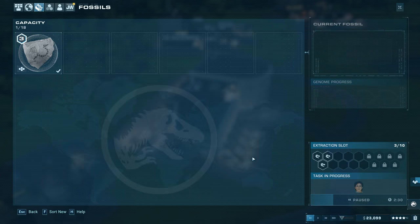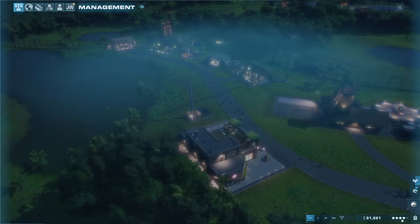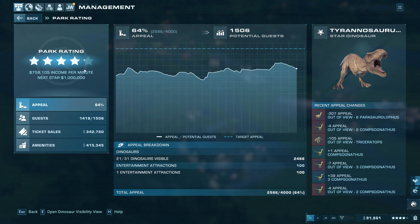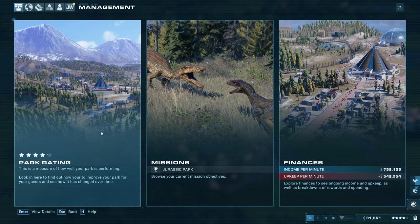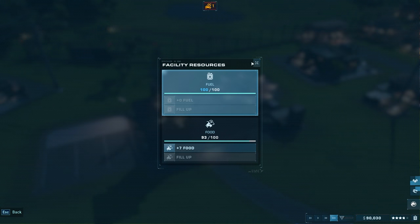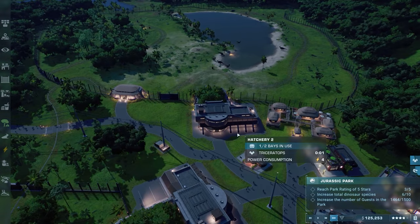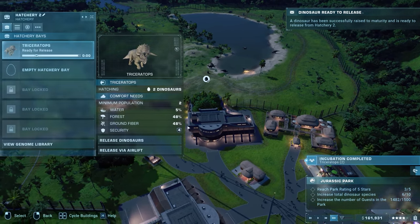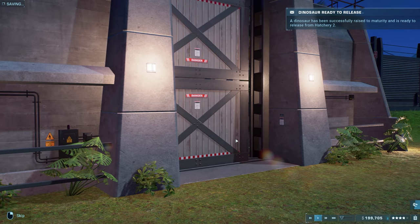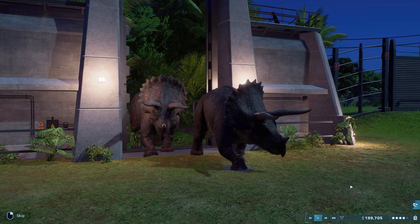We're at four and an eighth star — that's really good! Next star is at a million income per minute, so that's how we get to five stars alongside full guests. Bringing in more guests and more dinos should do it naturally. We're at three right now but I'm definitely going to go up to four stars again. Two dinos are ready to go — let's release these two trikes!